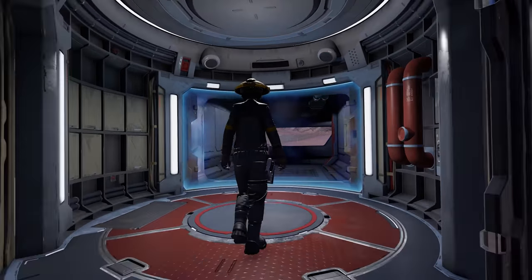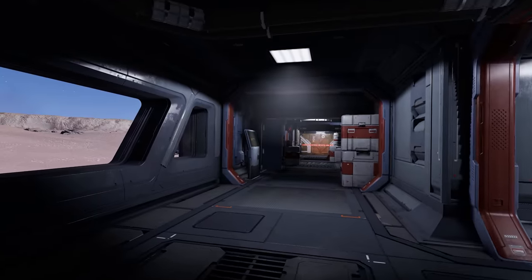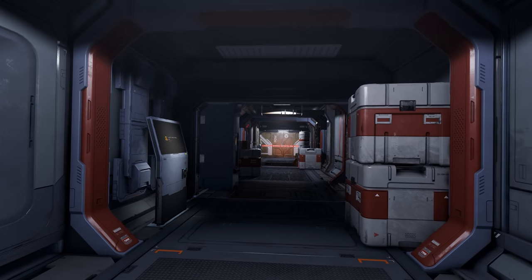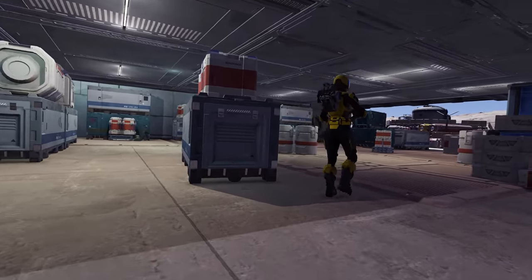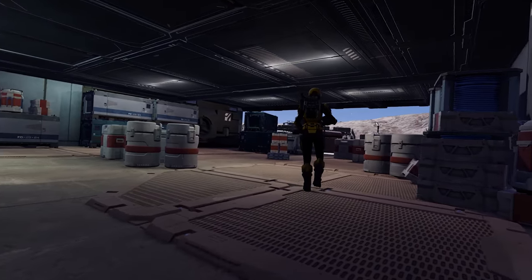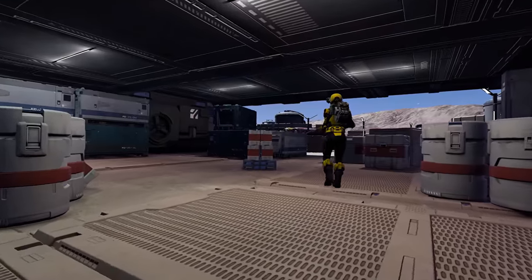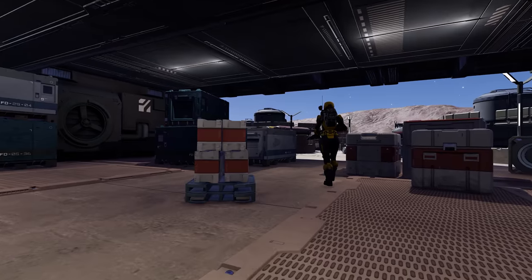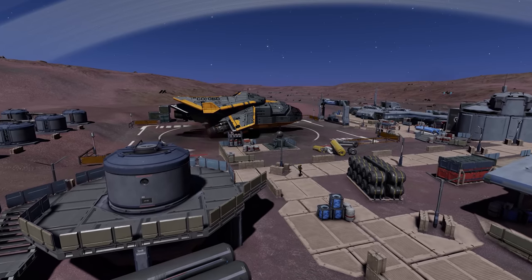First, we'll talk gear to get you started. You're going to need a maverick suit and an executioner sniper rifle. Suits and weapons in Odyssey can be upgraded in two ways: firstly with simple over-the-counter upgrades that essentially increase damage resistance and damage output, and secondly engineered upgrades that generally add extra functionality like longer range on a weapon, better magnification on weapon sights, or faster shield regeneration or quieter footsteps on a suit. The simpler upgrades can be handled at any Pioneer Supplies outlet at a starport, while engineered upgrades require an engineer to be unlocked.